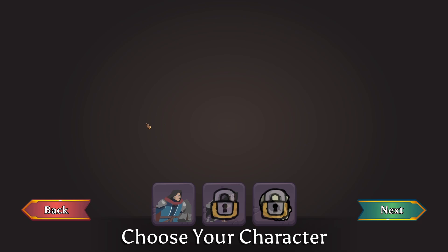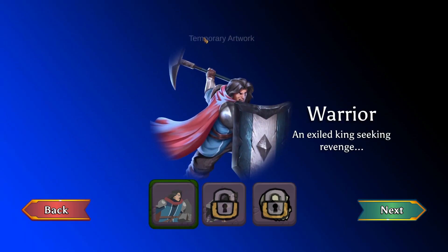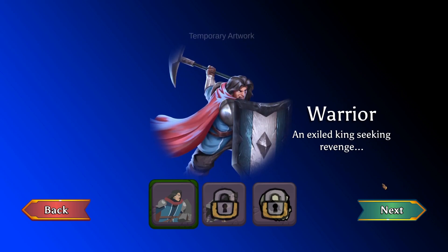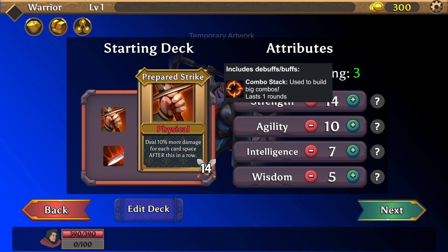It's a 0.5 demo version, so keep in mind that things may be changed, like temporary artwork as it says. We are going to try the Warrior, an exiled knight seeking revenge. We have a starting deck and a lot of information to check out here. We can distribute points just like in RPGs — pretty cool. Let's see the starting deck.